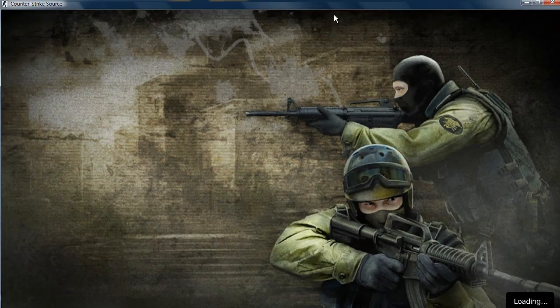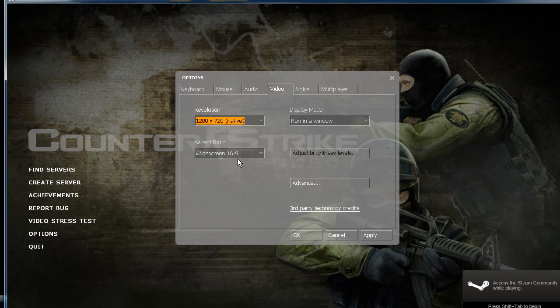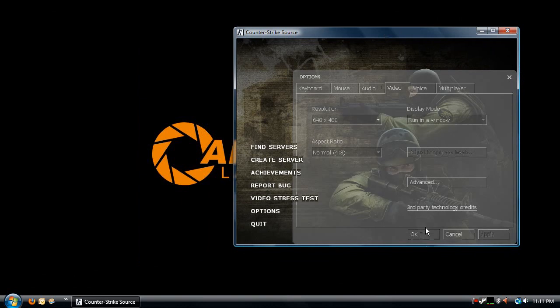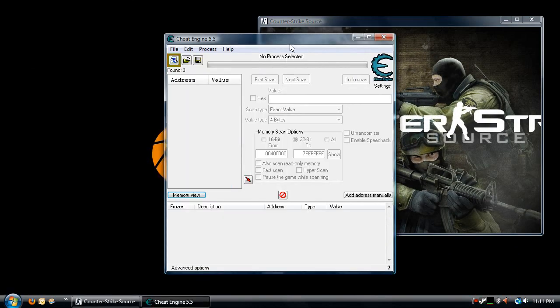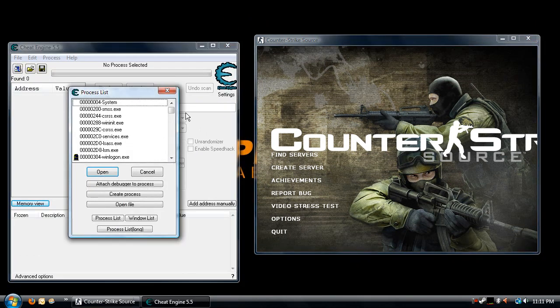I advise opening it in a window — obviously mine's too big, I'm going to have to resize it. What we want to do is basically open up Cheat Engine. Go to Cheat Engine and click that box up there.